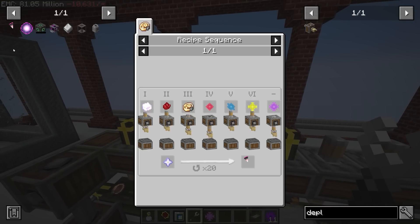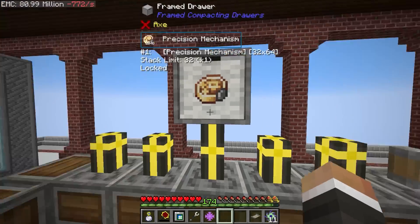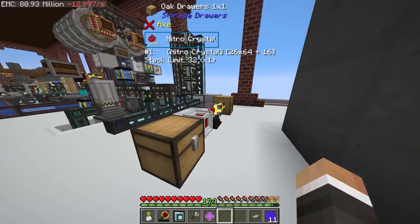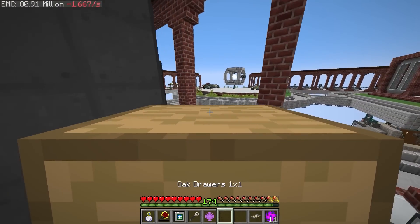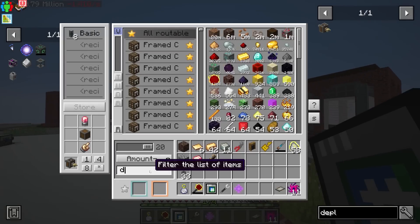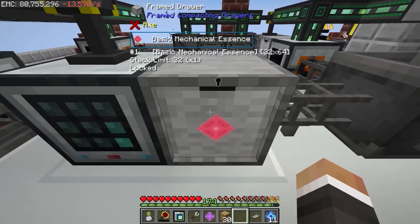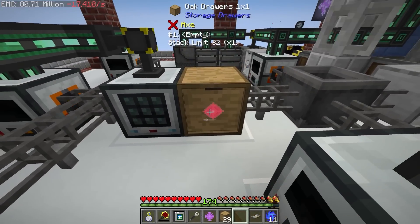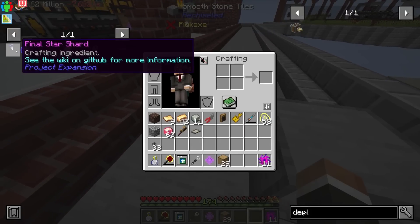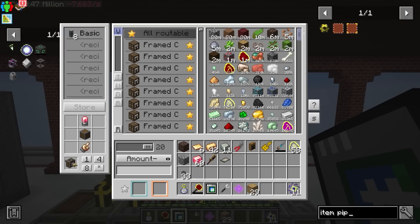Let's put the drawers directly above their associated deployer using item pipes. If I check the recipe for the final star, the precision mechanism is number three - so the drawer for precision mechanisms goes right about there. We can do the same thing with nitro crystals - we've got the 1680 exactly that we need. Let's put those right down next to the precision mechanisms, then grab a few draws and replace some of the lower tier ones to keep the line supplied.